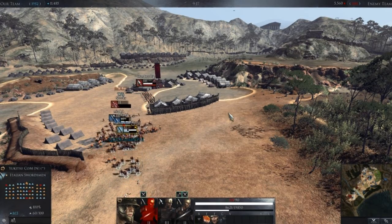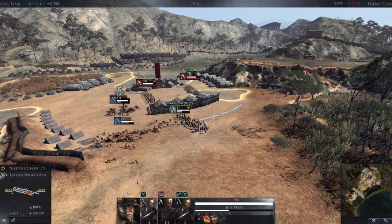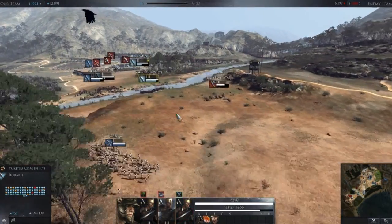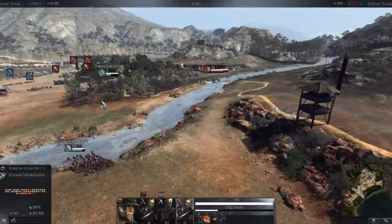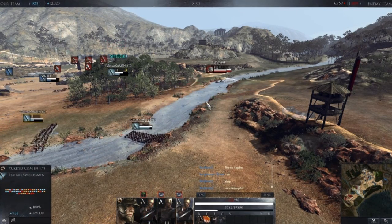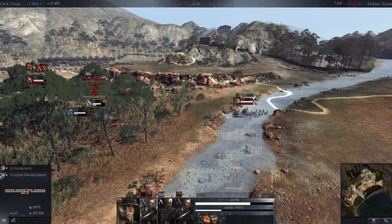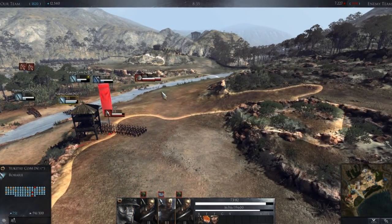We need to get out of that formation here. We're going to move these guys around the flank here. They've got too much here — they're coming up from there, so we're going to move our units up. We're moving through water, which is really bad. But let's see if we can make it here alive. My commander's dead, but that's fine.